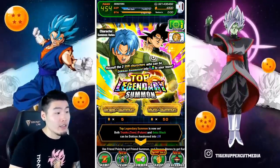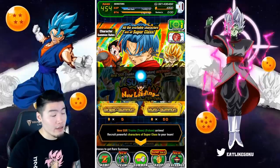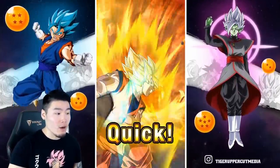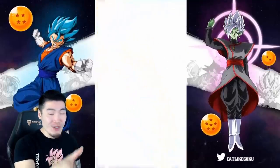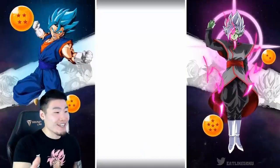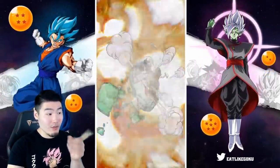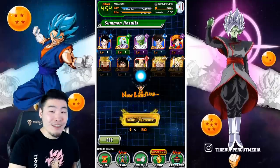I'm going to pop over to the Trunks banner here and try to get more animations, because I feel like there's a better chance for unique animations with the Dokkan Fest units. We're getting the gold text Vegeta fusion animation. Let's see what we get — it was for Future Gohan. Not the most hype pull but it's something. Multi number five on the Trunks banner coming up.